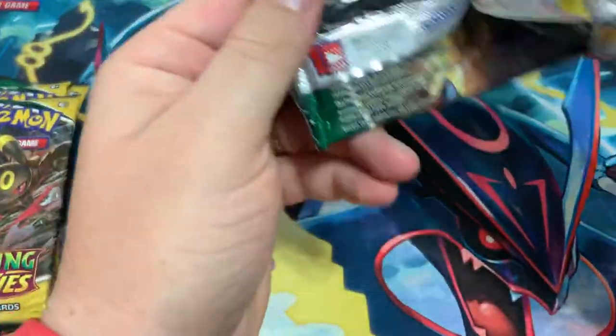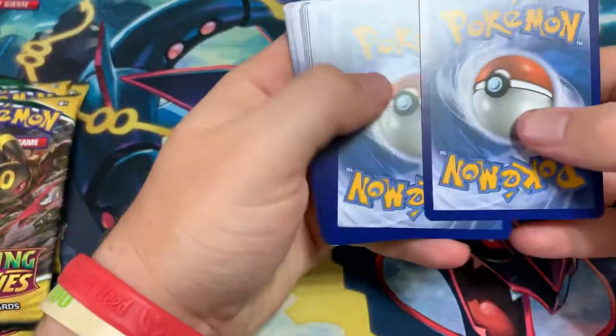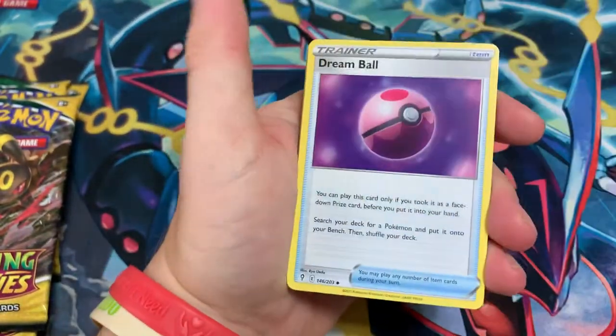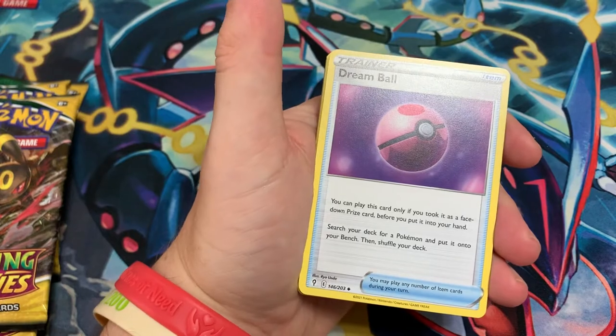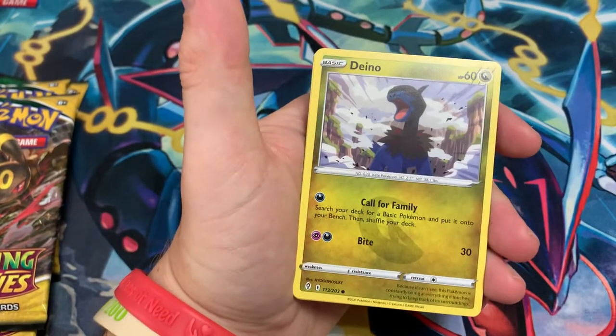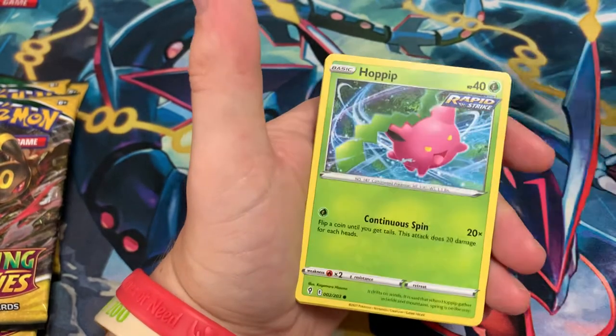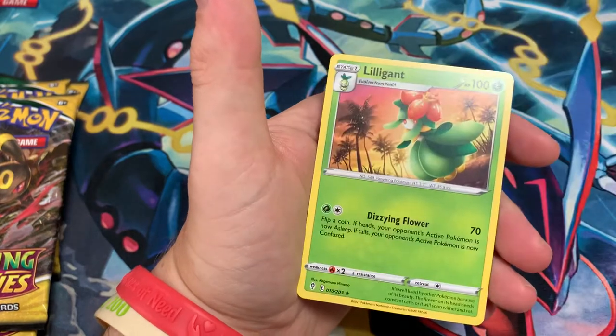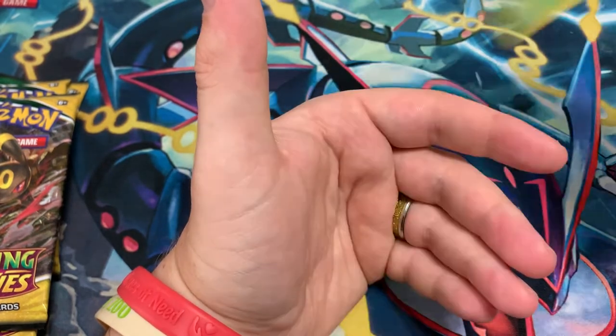Obviously we're looking for the Rayquaza card and all the Eeveelutions that are going to be in here, and definitely for that Dragonite Full Art card. Dream Ball, Resolve, Hippodon, Dino, Teddiursa, P-Babs, Hoppip, Hitmonchan, Tinkatink, and a Lilligant — Regular Rare.